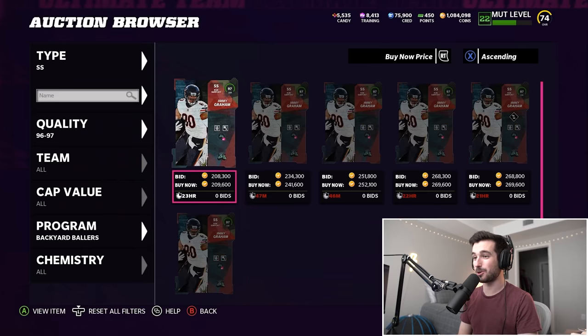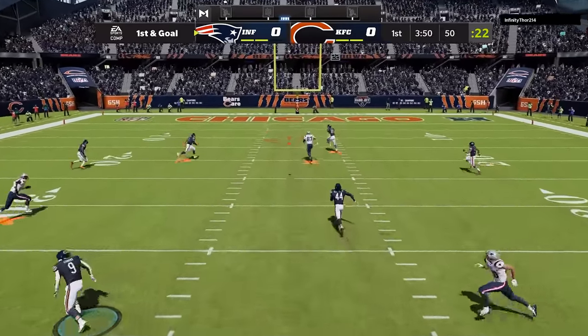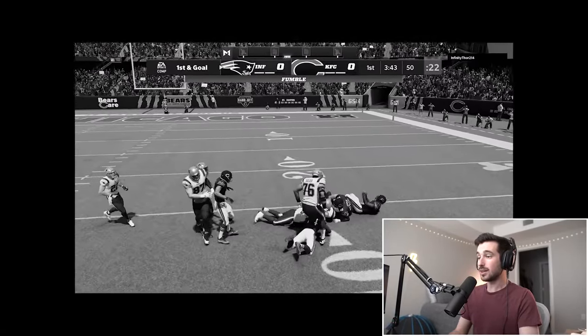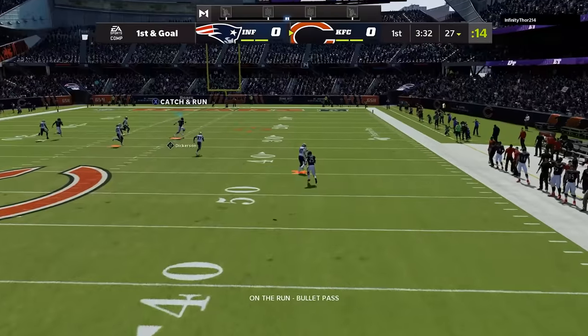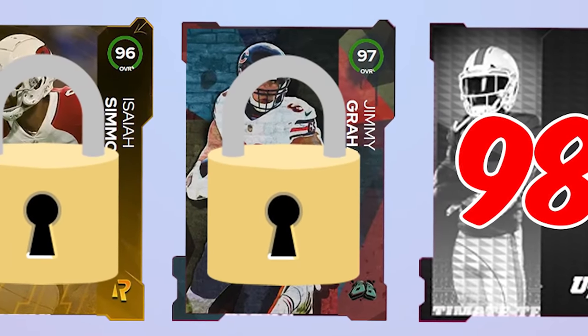We're actually gonna go with another strong safety from the Backyard Baller program because he's 6'7" — his name is Jimmy Graham. Isaiah Simmons is gonna be our user and Jimmy Graham is gonna play over the top. It's really hard to lob a pass over a 6'7" Jimmy Graham. Literally right away, Jimmy Graham already makes a play. This game mode is insane. We're able to swat down his next pass, then on our next possession we go back to our MVP, Eric Dickerson — 73 yards! Locking in Jimmy Graham and the W.